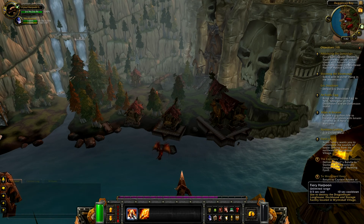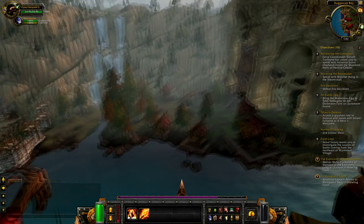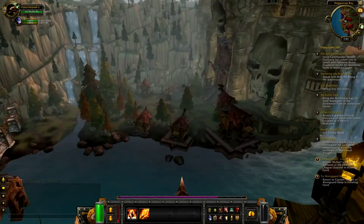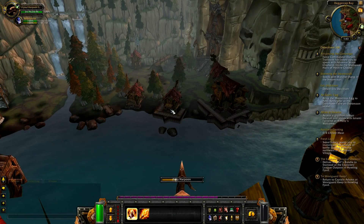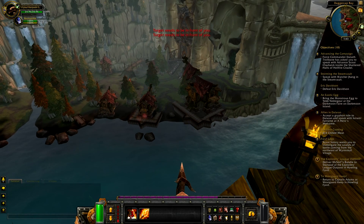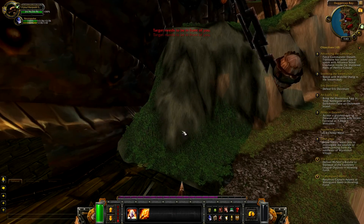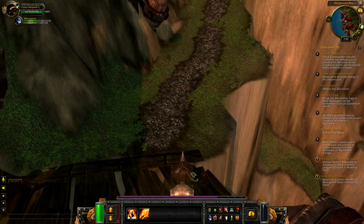I have two attacks: the first one is Fury Harpoon and the next one is Fury Lance. I cannot move with this weapon — I just can shoot at the enemy. So yeah, I can just shoot and that's it. It's gonna be pretty easy mode. Target needs to be in front of you. Oh, I see — if someone starts to attack me, I can use this skill to attack them back without dismounting this weapon. Pretty nice.